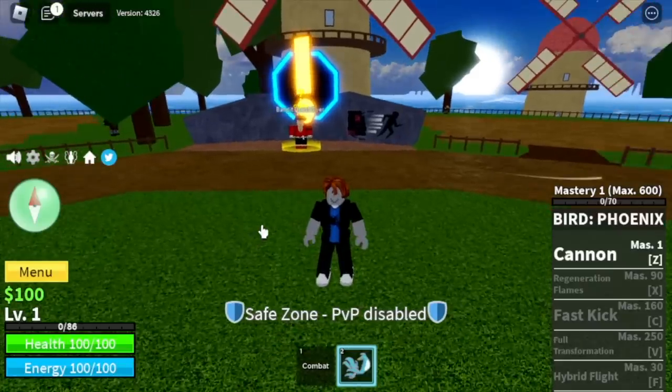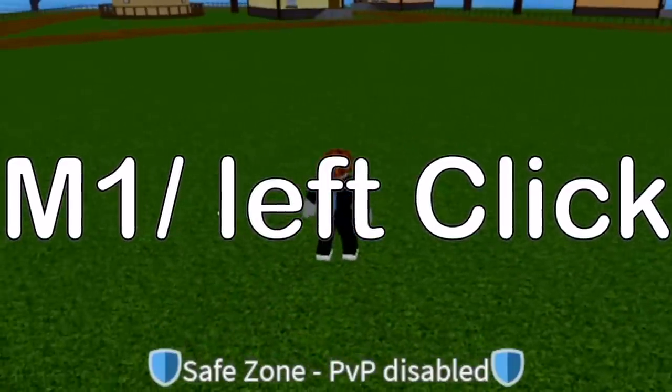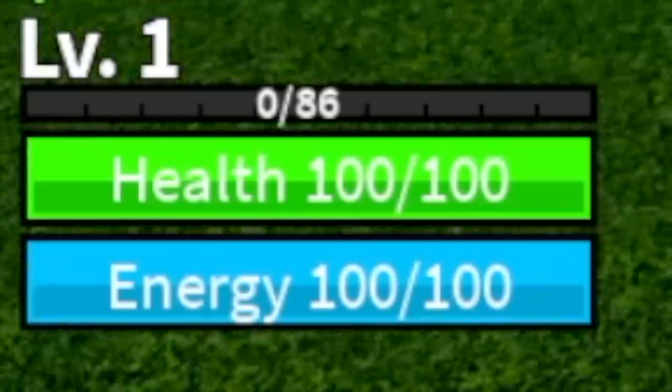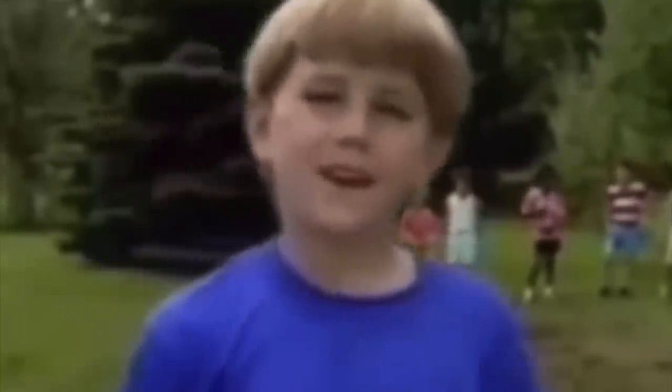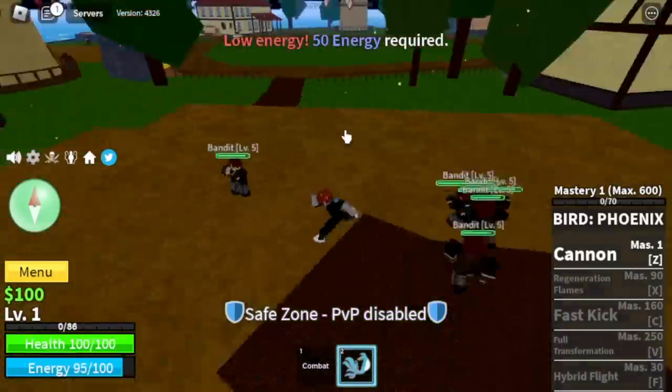So first question that my friend asked me: GamerNom, is there an M1 or left click for the reworked Phoenix? I tried it and it only decreased my energy. I tried left clicking and nothing happened. So let's just focus on the first skill, the Cannon.